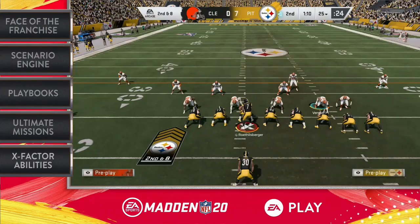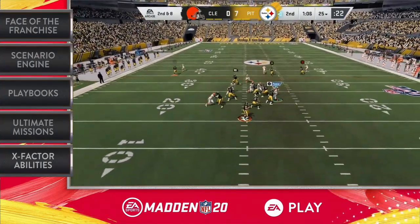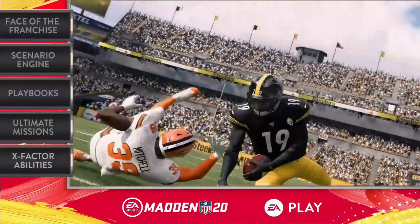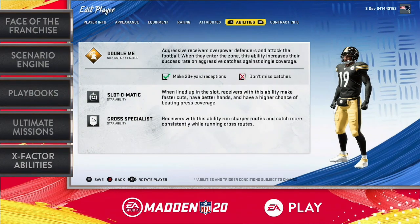You make big plays. You had two 97-yard receptions. Oh, you had two of them — I didn't mean to sell you short. In addition to getting all those yak yards, you're also known for wrestling away those jump balls. So it's no surprise that your zone ability is Double Me. Is it cool if we take a look? Yeah, let's check it out. Once he gets in that single coverage and he is in the zone, there is no stopping him. The only way to stop him is to double cover him.